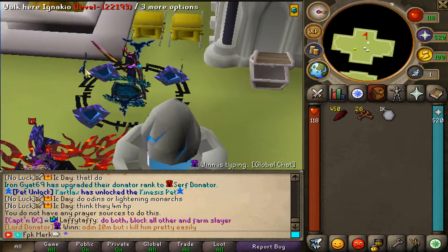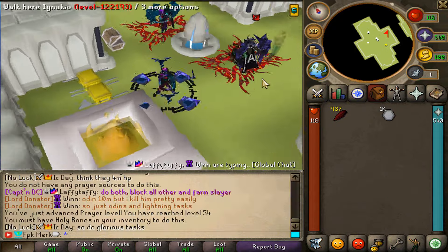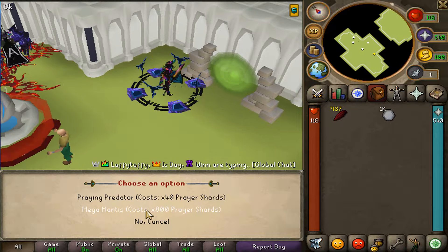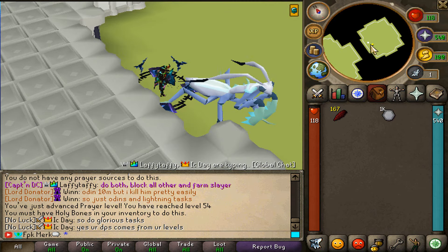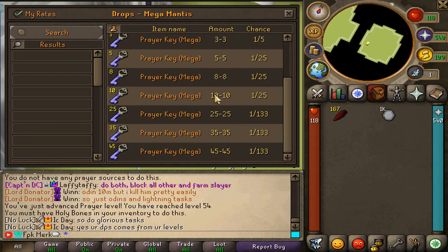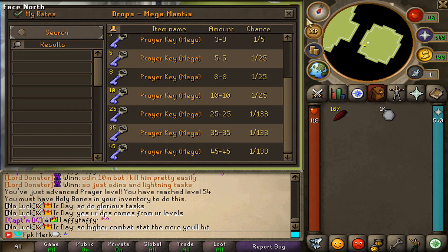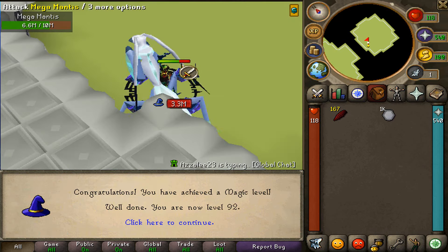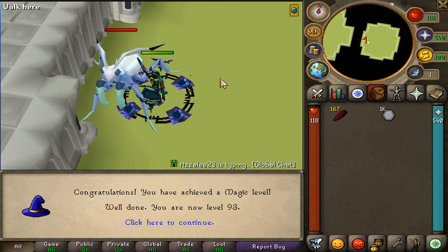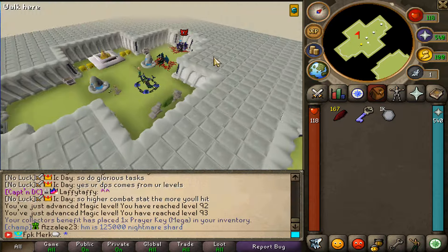Then we are gonna be fighting the Mega Mindies. Let's sacrifice the bones - we are now at 967 prayer shards. Let's see if we can fight the Mega Mindies right over here. That's gonna cost us 800 shards. And there it is - we have the Mega Mindies right over here. We can get the Mega Prayer Geass from here. We just got it killed right over here. We got a Prayer Geass Mega right over here.